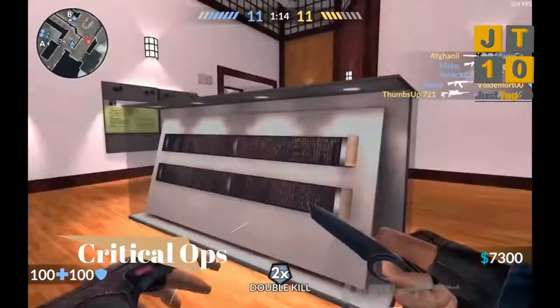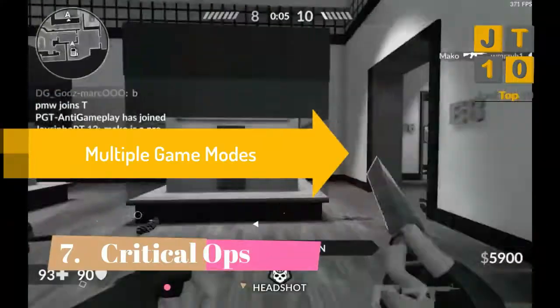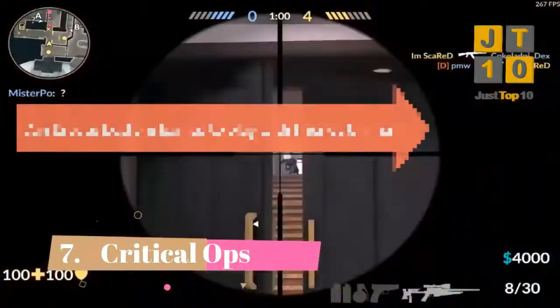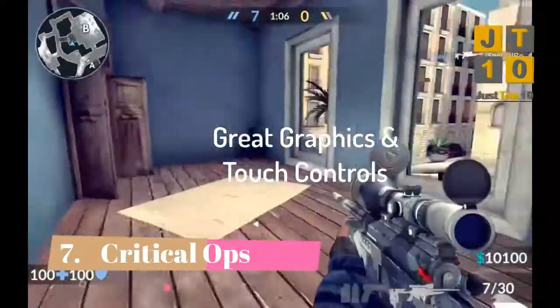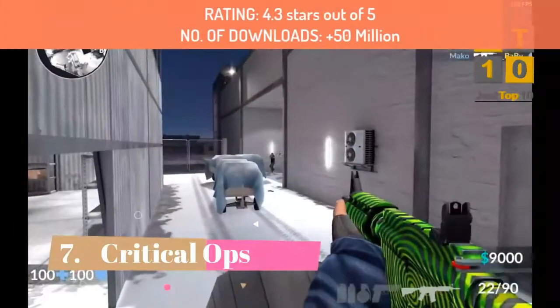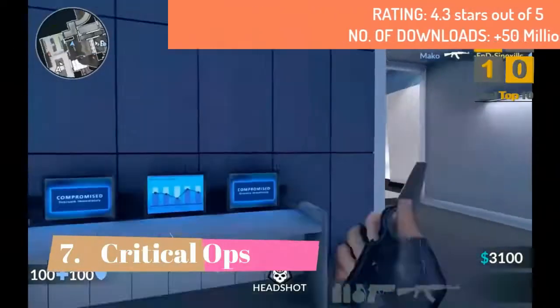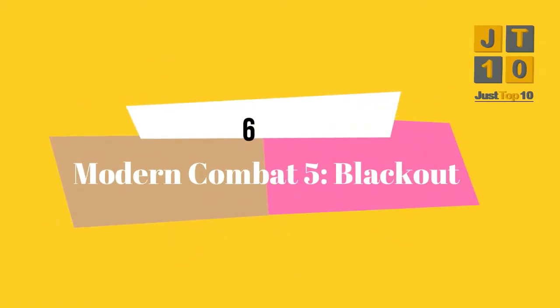On number 7, we have Critical Ops. This game is really fun to play and features multiple game modes including quick deathmatch, gun game, and bomb diffusion. It also lets you create custom games so you can play with your friends. It is kind of a mixture of Call of Duty and Counter-Strike that offers great graphics and really solid touch controls. Ratings are 4.3 and it has been downloaded over 50 million times.